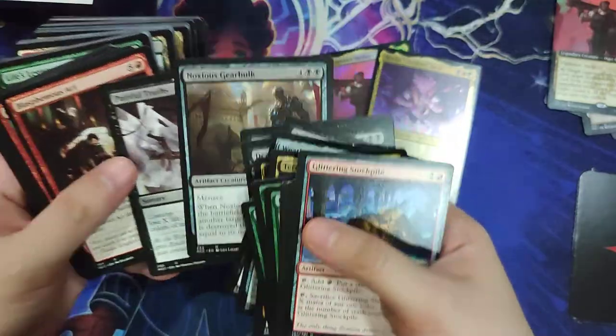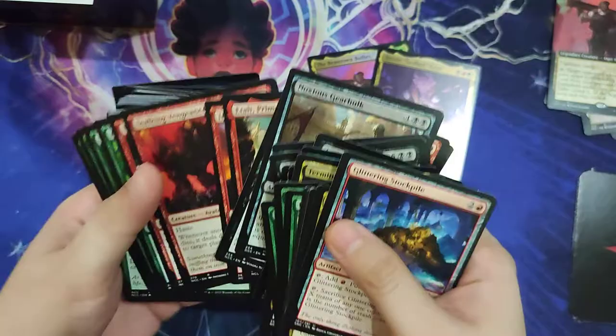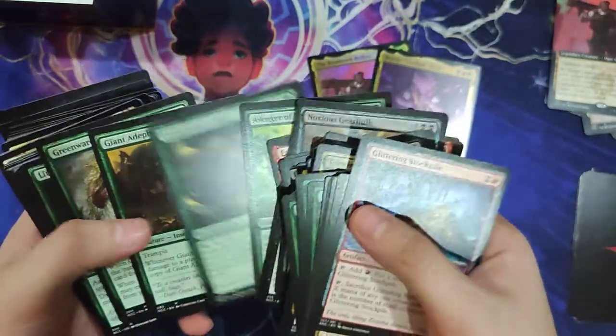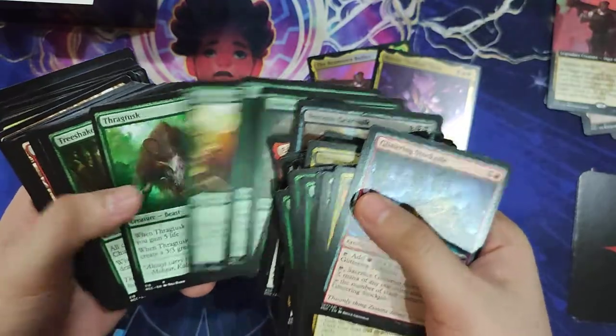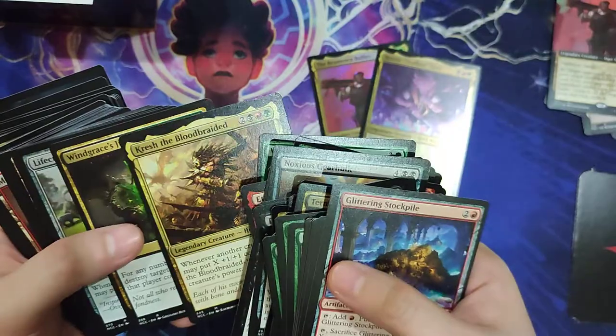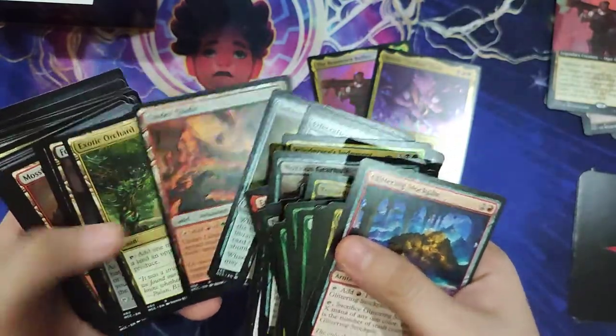Then some reprints like Blasphemous Act, Chaos Warp, Urabrask the Hidden — I think this is the second deck with Urabrask — Warstorm Surge, Avenger of Zendikar, Thragtusk, World Shaper, Bloodbraid Elf, and Life's Legacy Bestiary.